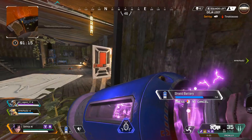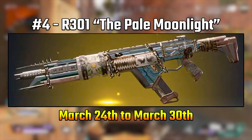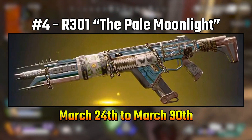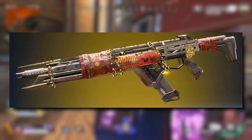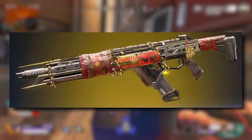But now onto the number four rarest skin, which is another R301 skin, but this is the Pale Moonlight skin. It's an exclusive of the Daybreaker skin, and it was in the store from March 24th to March 30th.